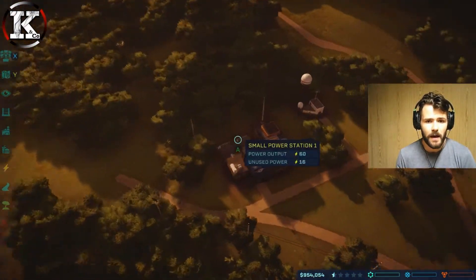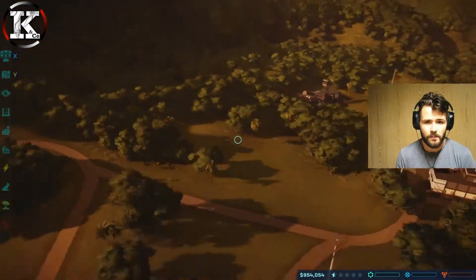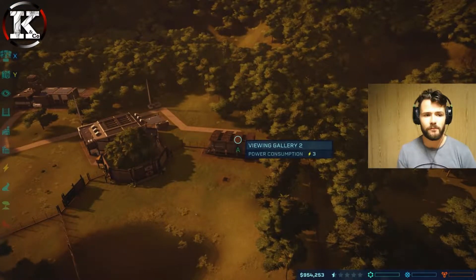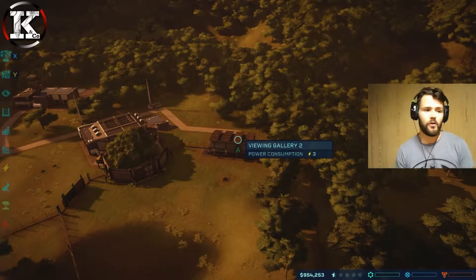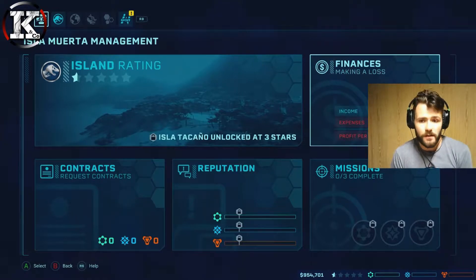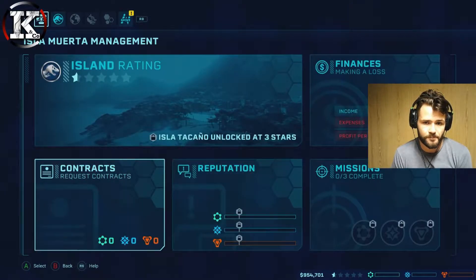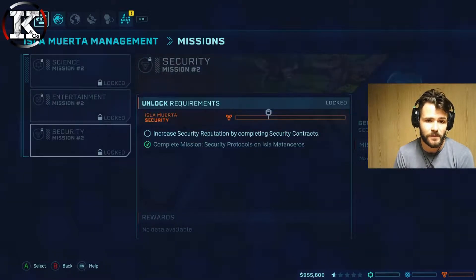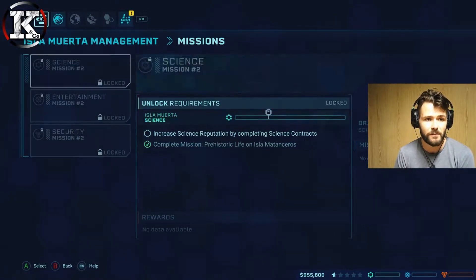We've got the power, the storm defense, the arrival gate up there, and the ranger team. We don't have an expedition center, research center, or fossil center on this island at the moment. We need to increase science reputation by completing science contracts, same with entertainment and security, before we can actually do the second mission.